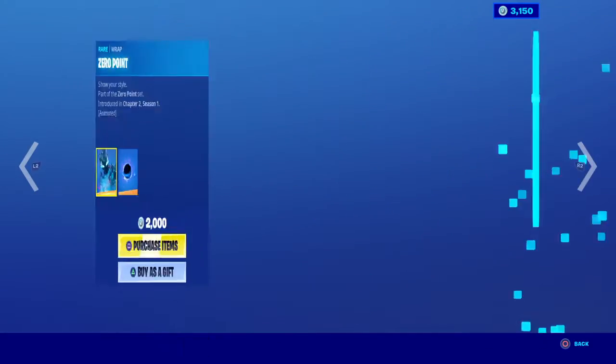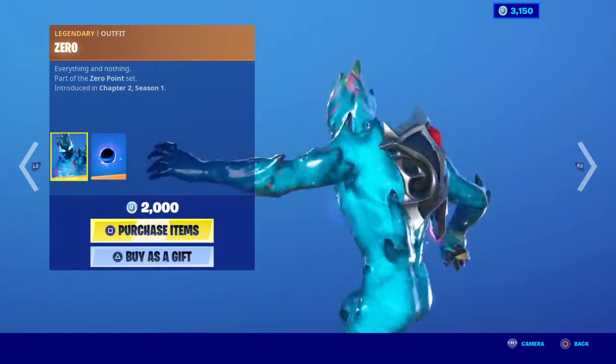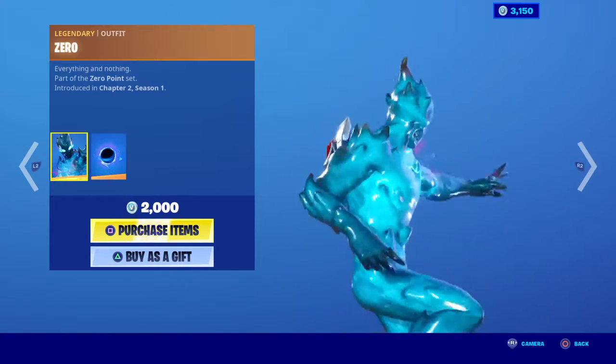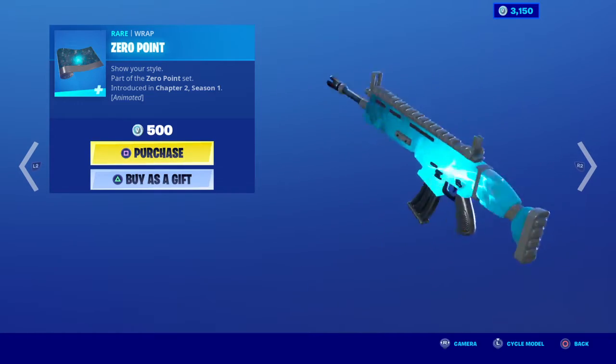We have the skin Zero — it's pretty cool. I like skins like this, like the Galaxy skin, where it's kind of weird like this. His back bling is cool — it's like a portal. His wrap is really awesome.